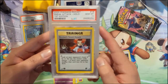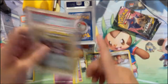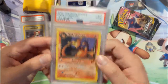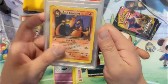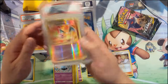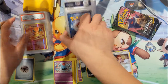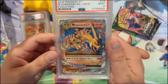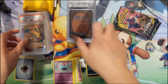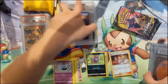This one is a first edition Team Rocket card and even that one wasn't too bad price-wise. Next we have a Dark Charizard first edition PSA 9 — this one is non-holo but it does have that first edition stamp. And then another reverse Charizard from Evolutions, and another Mega Charizard PSA 9 — very cool.